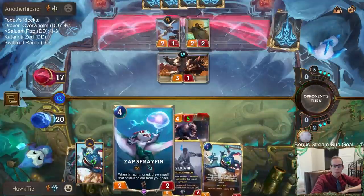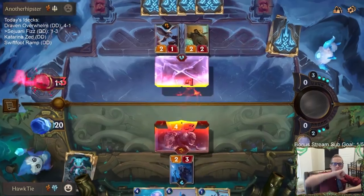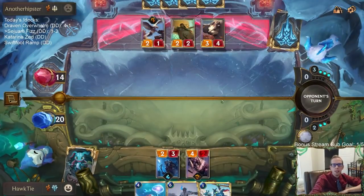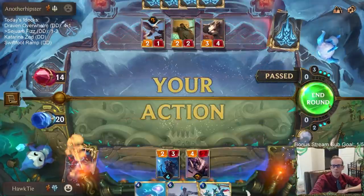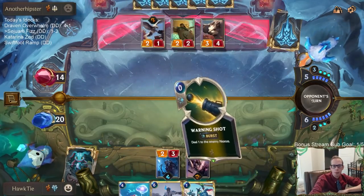That frees up a mana for me to attune with and does some damage to them. I know the tracker can now kill my Wolf Rider, but it keeps them from having that scout attack.